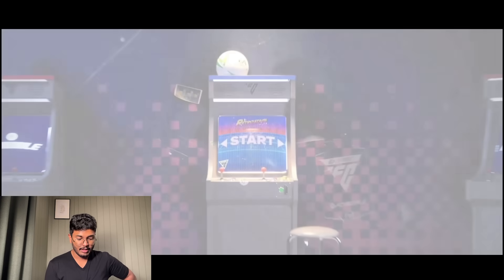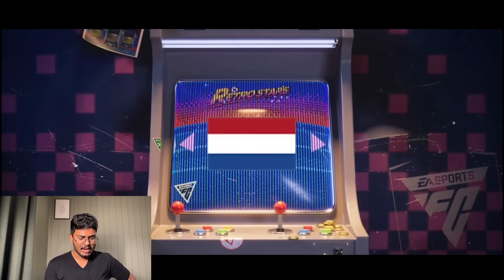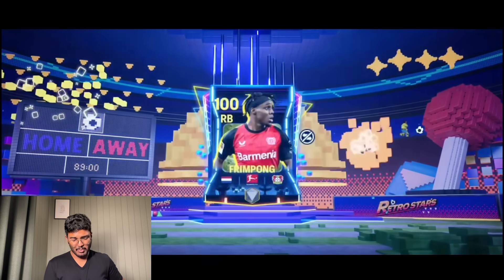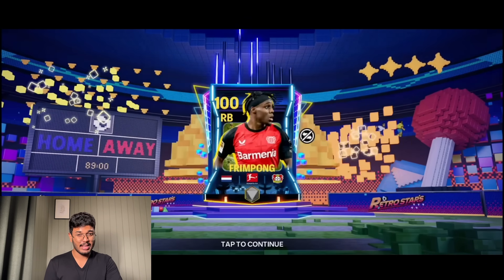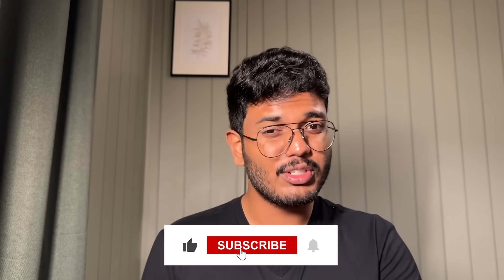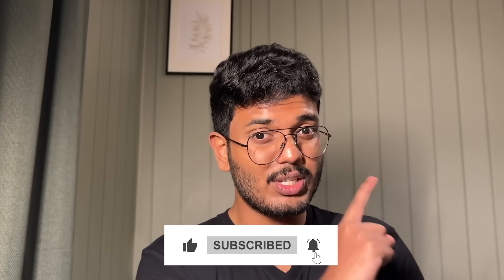Final pack - it's a Retro Stars card. Dutch right back - Frank de Boer. That's not bad - not a bad way to end the pack opening. That's it guys, I hope you enjoyed the video. If you did, make sure to subscribe to my channel and go watch the next video.